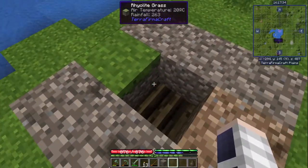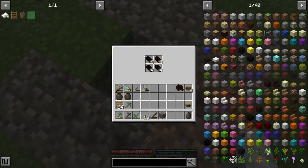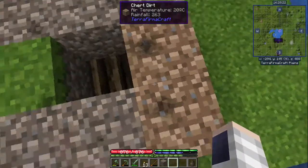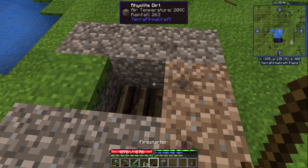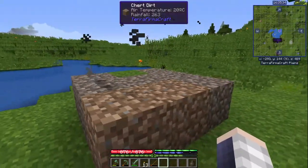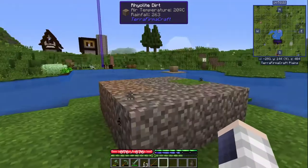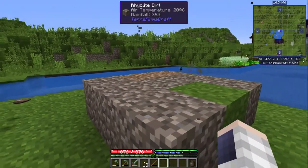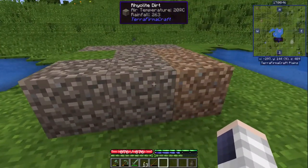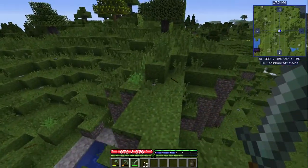In this hill there are 9 log piles filled to the brim with logs — 16 logs each. Now we are going to light this one on fire and close it off to block off any oxygen. And now we are making charcoal. You can see the particles which symbolize that the charcoal pit is actually running. We just have to wait to get some charcoal.